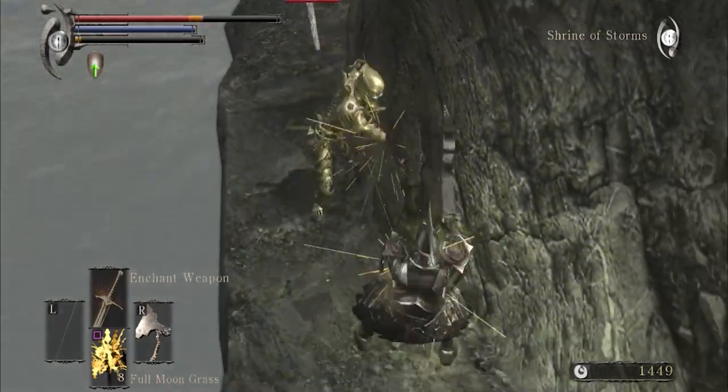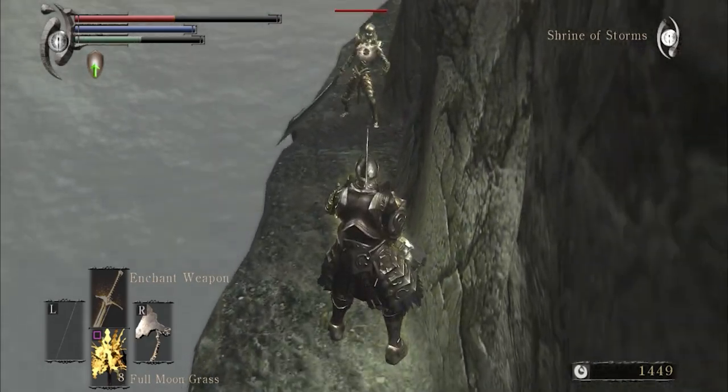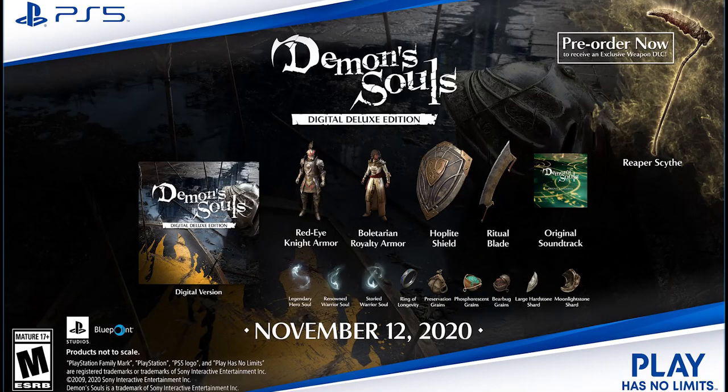After that we have the original soundtrack of the game, which might include the original soundtrack plus the new soundtrack they have for the remake. Next up we have a couple of consumable items, which are souls that you can use to obtain souls. We have the Legendary Soul, Renowned Soul, and Stored Warrior Soul.